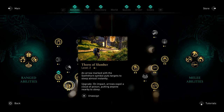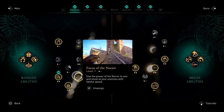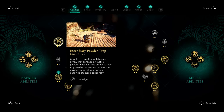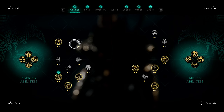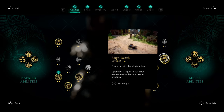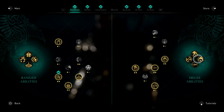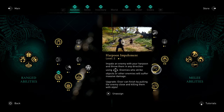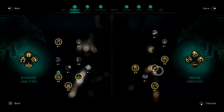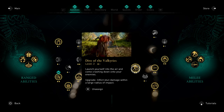Thorn of Slumber is absolutely amazing and incredibly overpowered if you decide to cheese it, so I definitely recommend getting this one. Another great ability is the Incendiary Powder Trap — it allows you to get into hidden locations without using exploding bombs, which is really nice. Feign Death can be incredibly cheesy at level 2 as well, where you can fake your own death and then pop up and assassinate high-level targets in one hit. You're definitely going to want to get Harpoon Impalement — you can one-shot people when they're at low health or if they're a low-tier enemy. And Flight of the Valkyries at level 2 not only does a ton of damage but also stuns all enemies around you.